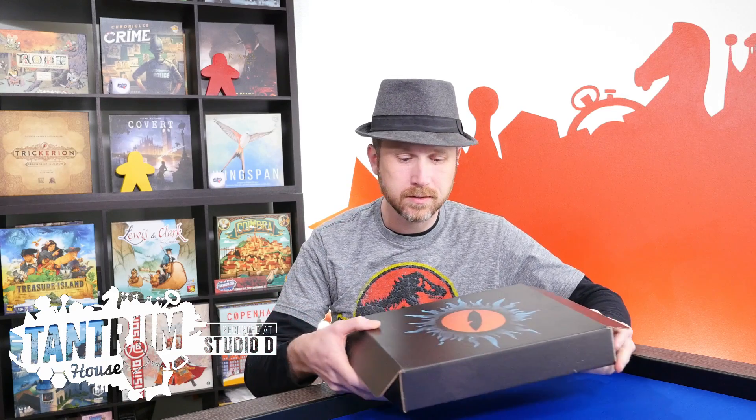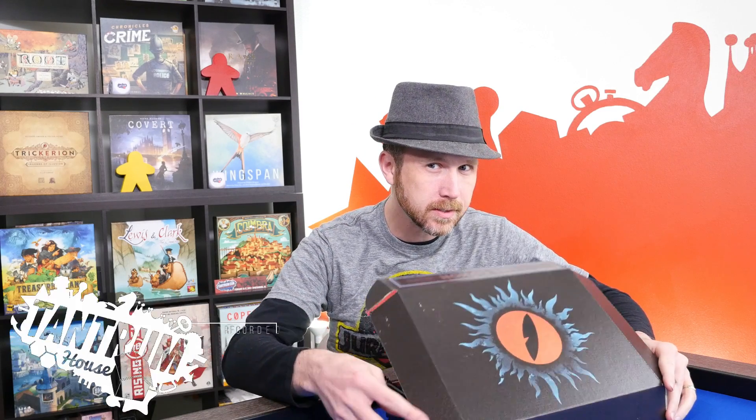Dragons have taken over the surface, forcing humans underground. You discover a box. You decide to open it. But you are cursed. Your only solution is to take out the friend on your left in Life Siphon.